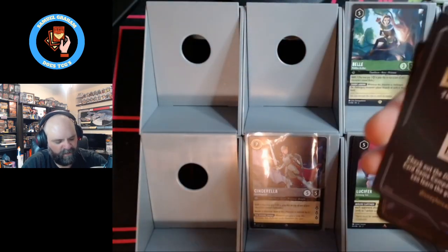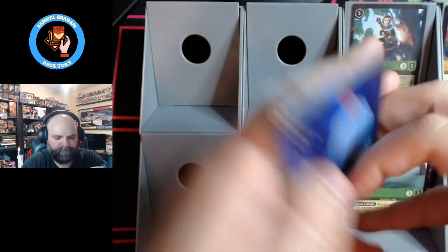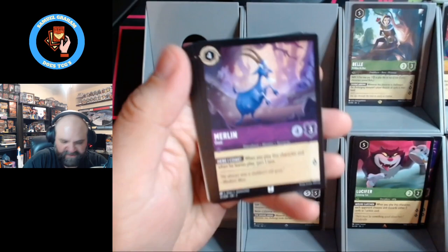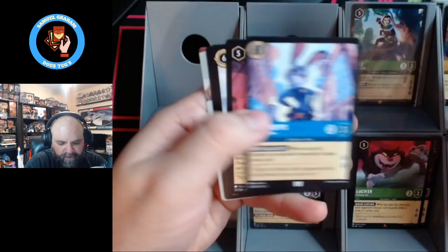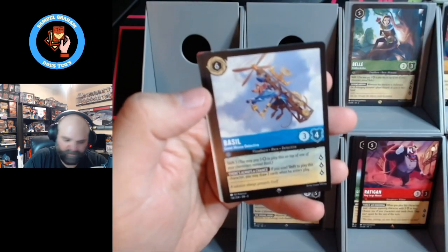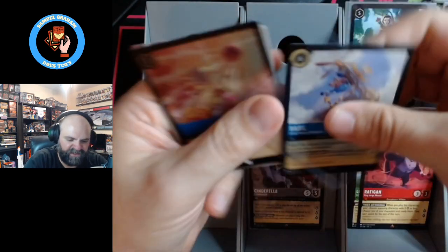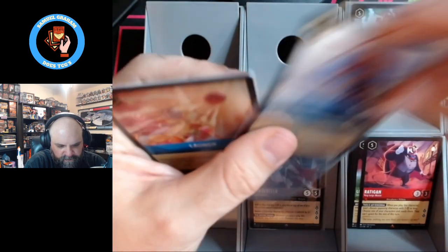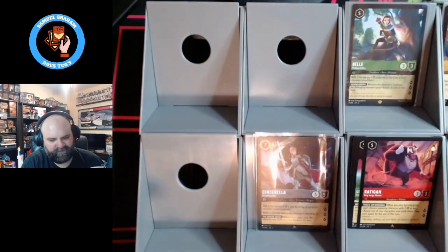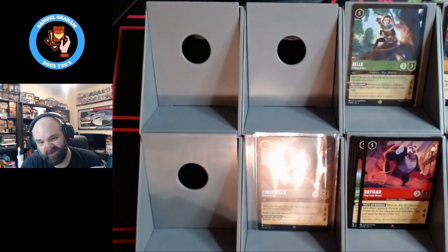I've seen some people saying enchanteds are way easier to pull in this set, and then I saw somebody reply to that same post with, oh no, they're way harder. So maybe they're just randomized better. Basil — super rare number two. I'm not as wild about Basil, I'm not going to lie.